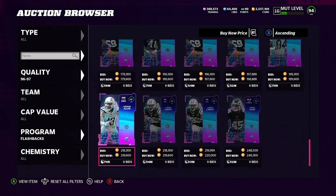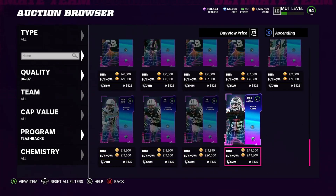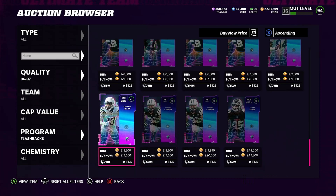Let's check out the 96s and 97s real quick. We have LaRon Landry — that's going to be a beast card — going for 220k. Deon Jones going for 250k, David Bakhtiari going for 200k, and Keenan Allen going for 220k as well.